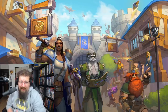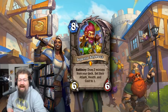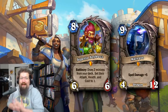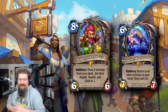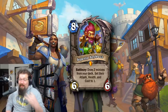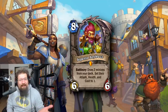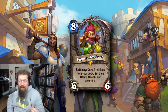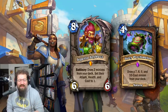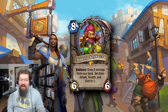At number 5 we have one of the ultimate combo enablers: Geppetto Joybuzz. Eight mana 6/6, battlecry — you draw two minions from your deck and convert them into 1 mana 1/1s. When you get a 1 mana Maligos, 1 mana Khadgar, 1 mana Shutterwock, 1 mana Grumble — all these insane cards — Geppetto is just ridiculous. Has found a home in several combo decks and still sees play in Wild today, especially with Juicy Psychmelon to tutor it out. Definitely a top five on the list.